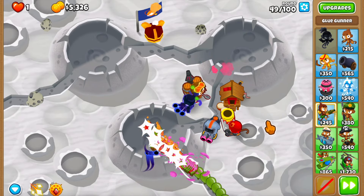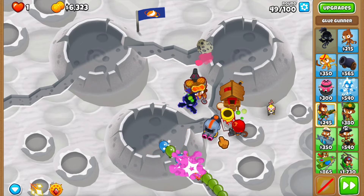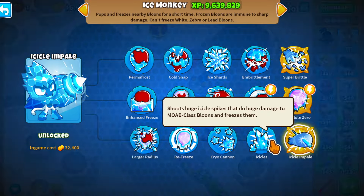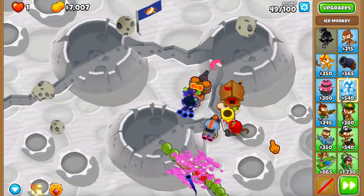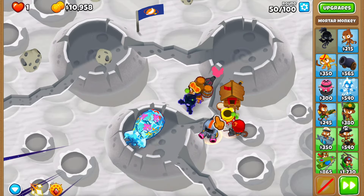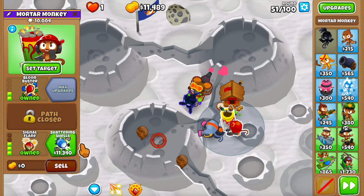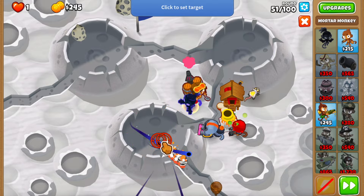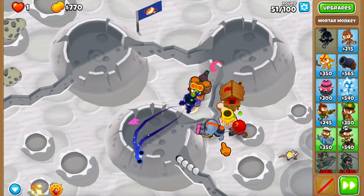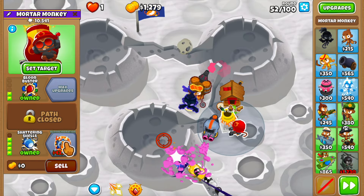I'm not sure if that price reduction puts it into a competitive category with towers that do the same thing. When talking about the super glue, I usually compare it to the icy culling path, because that does essentially the same thing but a lot better. Now let's buy the shattering shells - this is going to de-MOAB multi-regrow everything, and this is our setup. We don't have an explicit DPS tower until we get to the blue incineration.